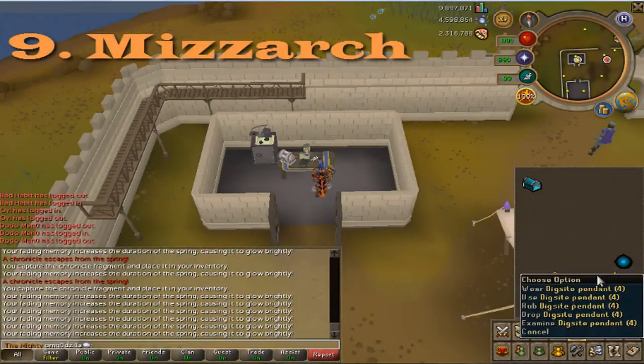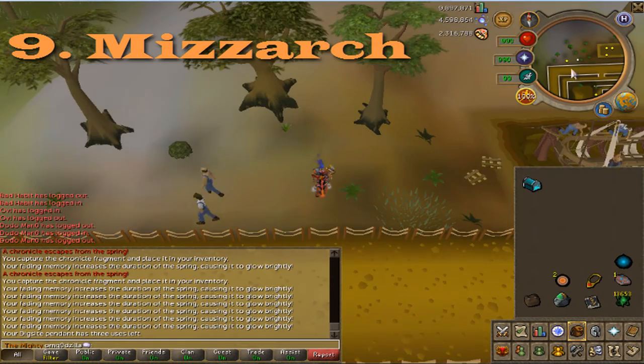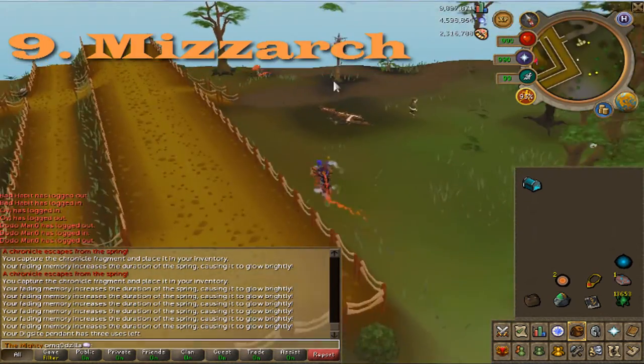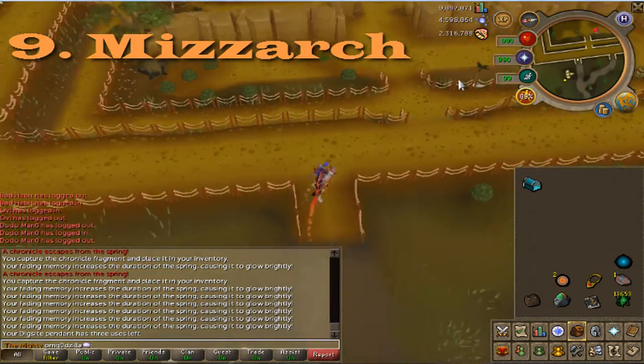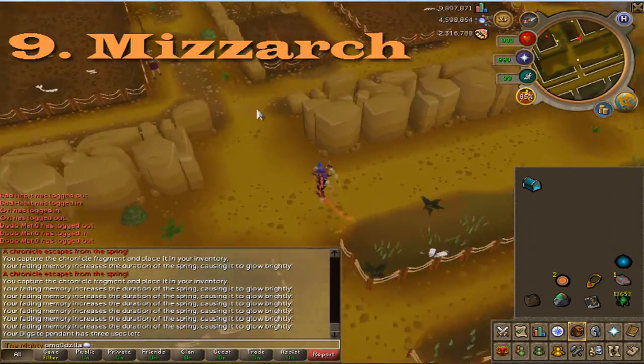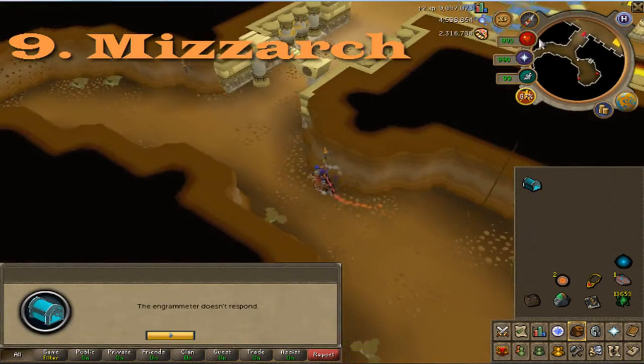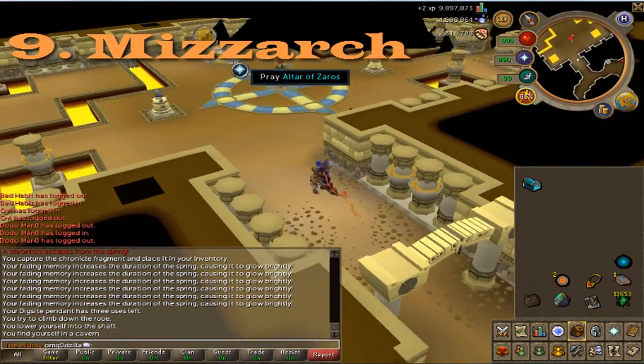The next memory belongs to Mizarch. His is located where you change your prayers to curses. The quickest way to get there is to use a dig site pendant and teleport directly to the dig site, or else you can use the Varok Lodestone and run southeast. Go down the crane and run into the room to get the memory.